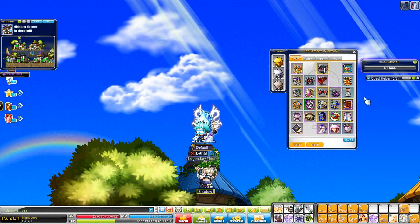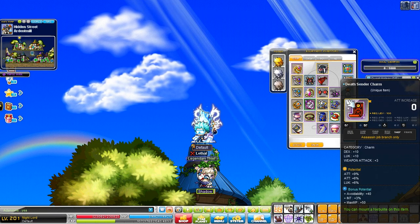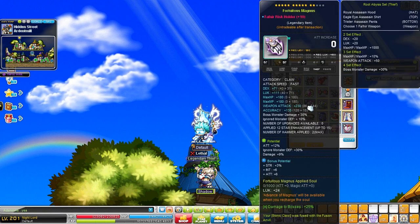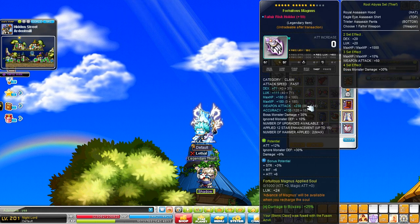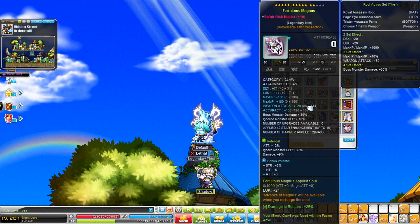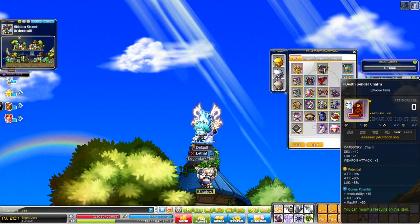If you guys are wondering the perfect or ideal amount of each stat you should aim for, I already have a video on that — I'll have it in the description and it'll pop up on screen. When you're working on your weapons, they take a lot of cubes because you want to get them to legendary. Depending on how many cubes you have, you might just want to work on your weapon first. It's actually fine to leave your weapon at unique for a while, provided you can get two good lines like percent attack, or percent attack and percent boss damage. You don't need to push all the way to legendary right away.